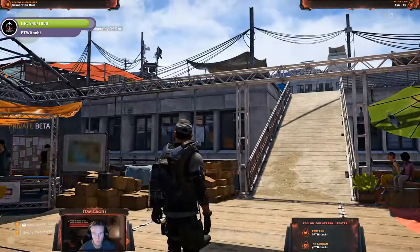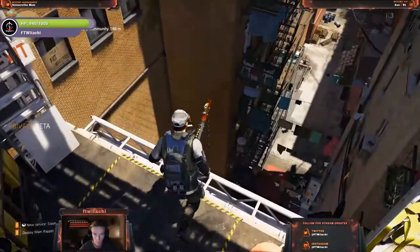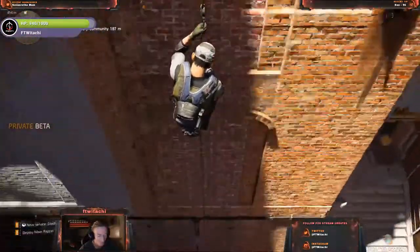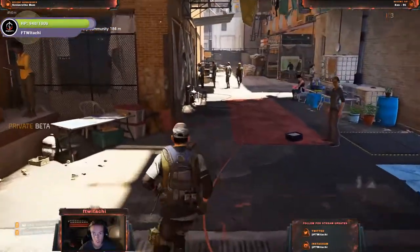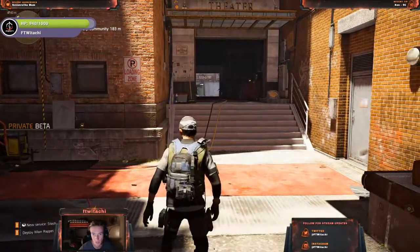Usually it gives you a marker to where you want to go, but I don't have one. So I'm just going to go ahead and use this. Okay, it takes us all the way down. But for those of you tuning in with questions, let me know. Again, this is Division 2 private beta, so this is brand new shenanigans.